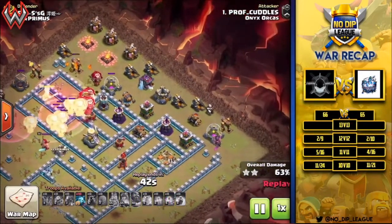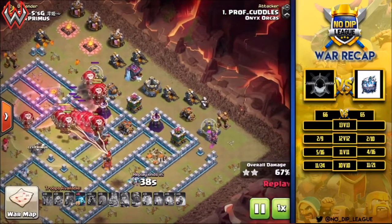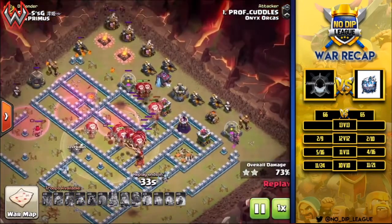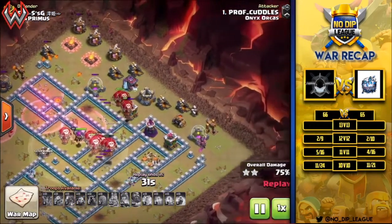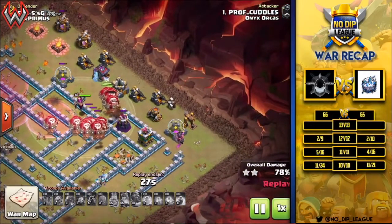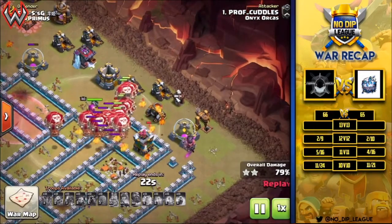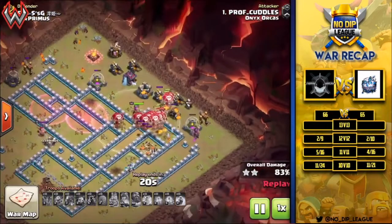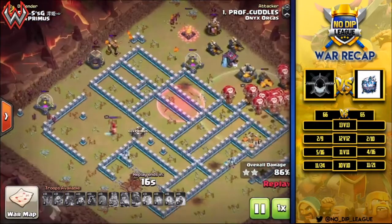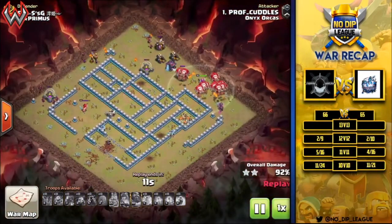The haste spell pushes the balloons to the eagle to get it taken down. The biggest thing left to deal with is the inferno tower on the bottom side, but he's got a whole lot of balloons headed towards it and it goes down. The wizard tower is the last splash damage, then the red bomb gets the pop on the lava hound — giving him all those extra lava pups for cleanup. With the minions, lava pups, and remaining troops, this is a nice triple for the win for Onyx Orcas.